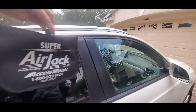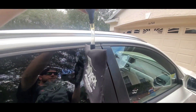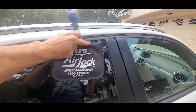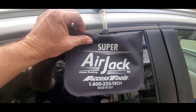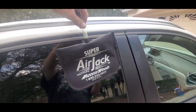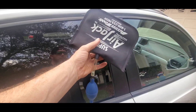When I unlock a vehicle, I always use the Access Tools Super Air Jack. This is an airbag bladder that fills with air and has a little pump and valve on it. You can get this by calling Access Tools or going on their website. If you're doing this yourself at home, you can go to Home Depot and get a similar bag in the door and window aisle.